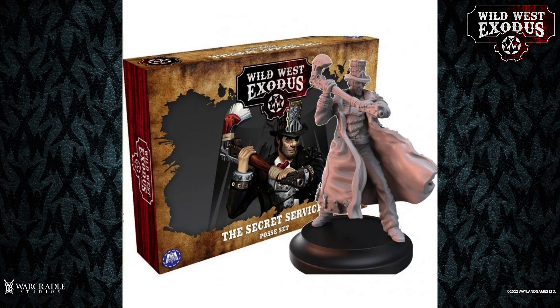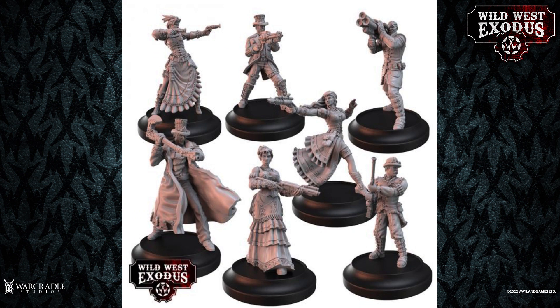Nikola Tesla is another fantastic character well worth playing and using in your posse. He's got a decent Grit of six and a nine inch movement, which means he's fast as all heck, and he's got his shock gauntlets as well.